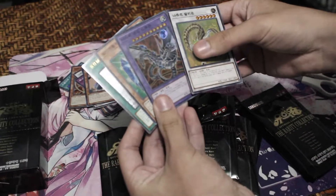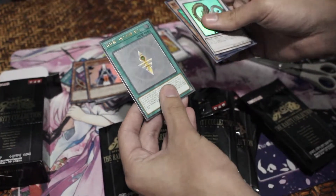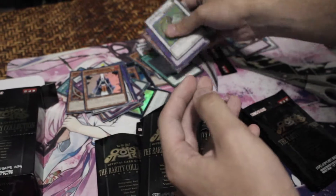Another Barkeon, another Cyber Dragon and Prisma, and an Ultimate Rare. I don't remember what this card is called, but that looks pretty cool. It's nice that we pulled an Ultimate Rare.